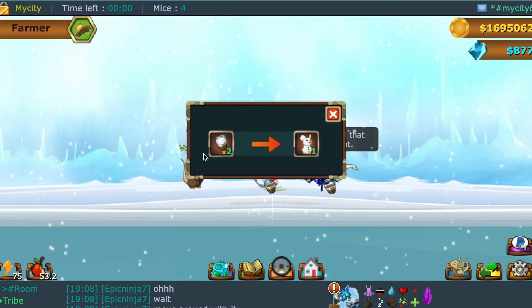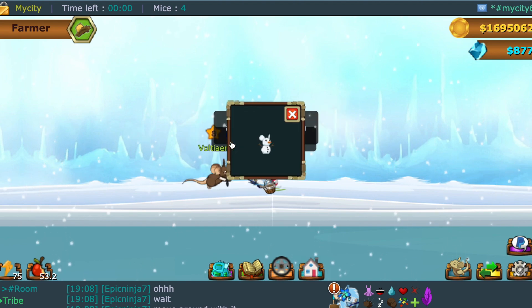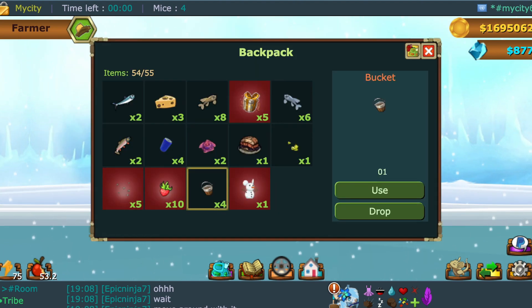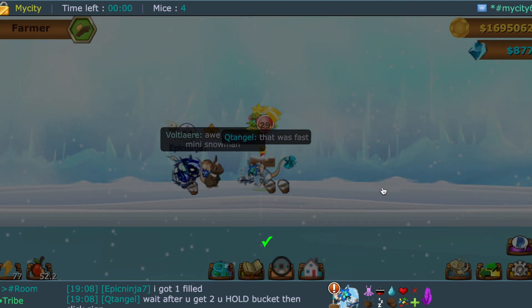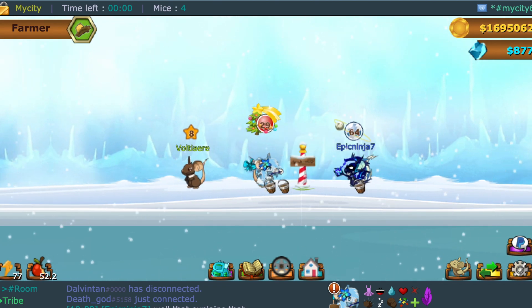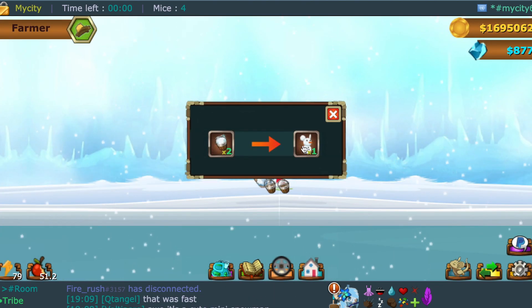Click the sign and it will give you the option to exchange two buckets of snow for a cute little snowman, and it will return the two buckets empty back into your bag. So you have to fill them up with snow again to get more snowmen. Repeat those past steps and collect seven snowmen in your bag.